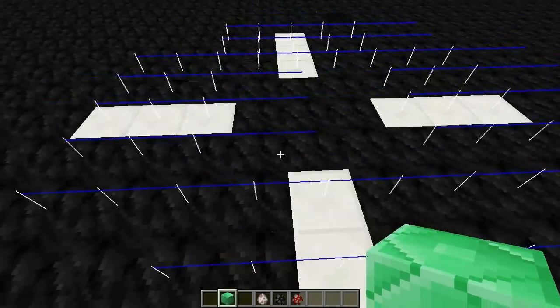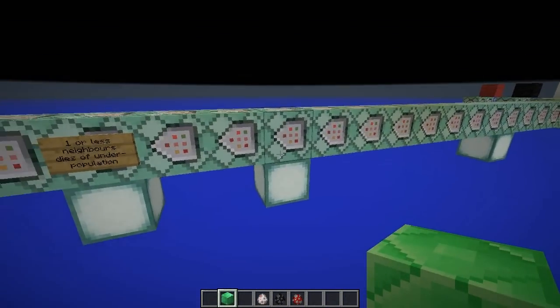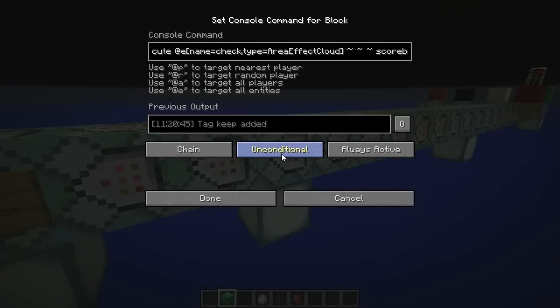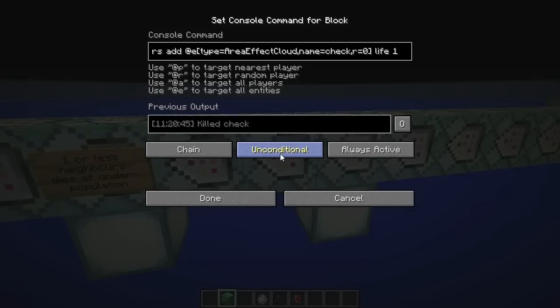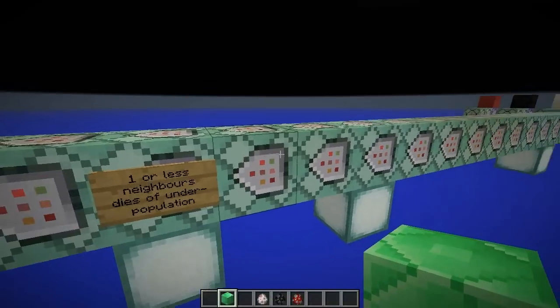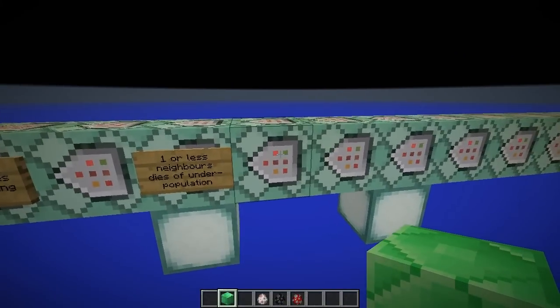To avoid excess area effect clouds, there's a very clever little trick which Spider Robotman came up with. It executes on all check area effect clouds — the ones on the black squares — to tag the furthest area effect cloud from themselves within a radius of zero with a keep tag. Then it executes on those check area effect clouds to add one to the life score of any nearby area effect cloud, so they know how many neighbours they have. Then we kill any area effect cloud with the keep tag, and somehow getting them all to execute on the furthest one within zero blocks leaves one behind — which is how we stop it overpopulating.